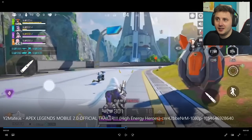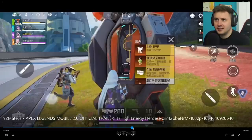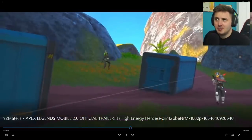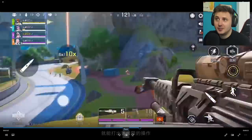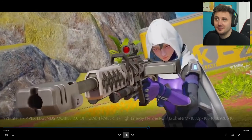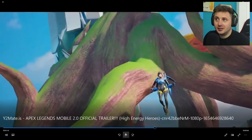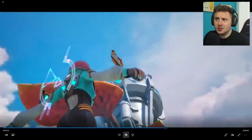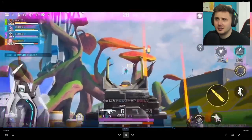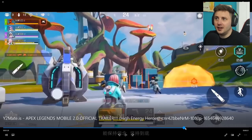That looks like a Prowler and an Arie. I want to know who that character is right there - it looks like a freaking Spartan, it looks like a Halo ODST character. She actually looks so cool. They've got the exact same loot layout as well. And there is Valk confirmed - three of them in the background - there is Valk, or their version of Valk.